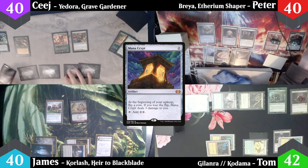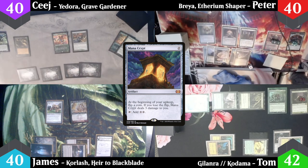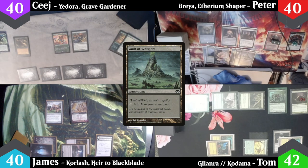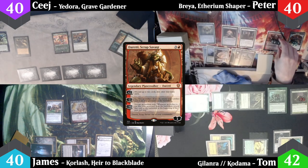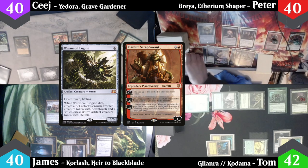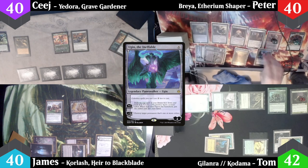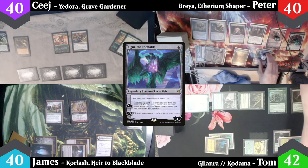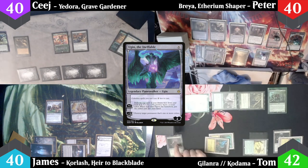Peter starts with his Mana Crypt trigger, chooses evens and gets a six — yet again not taking any damage. He plays a Vault of Whispers, then activates Duretti's minus-two ability, sacrificing a treasure to get Wormcoil Engine back from his graveyard onto the battlefield. He follows up by casting Ugin the Ineffable, using the minus-three ability right away to destroy my Scavenging Ooze, then passes to me.